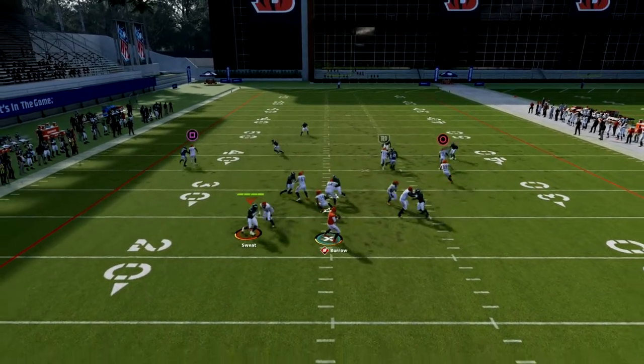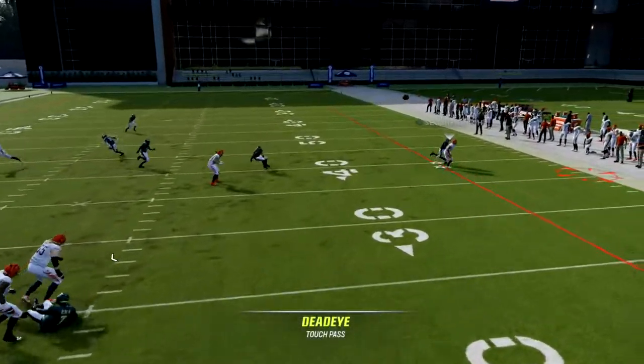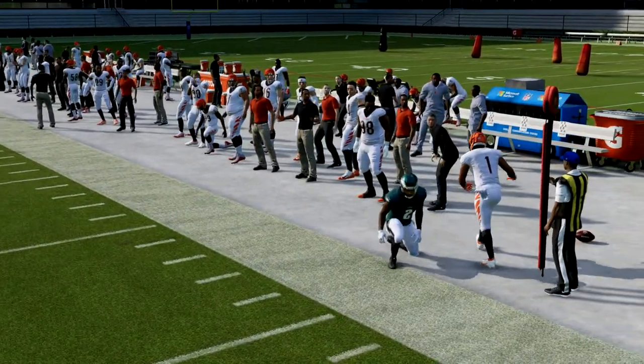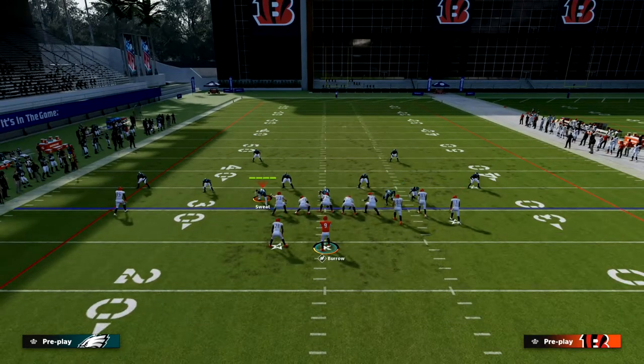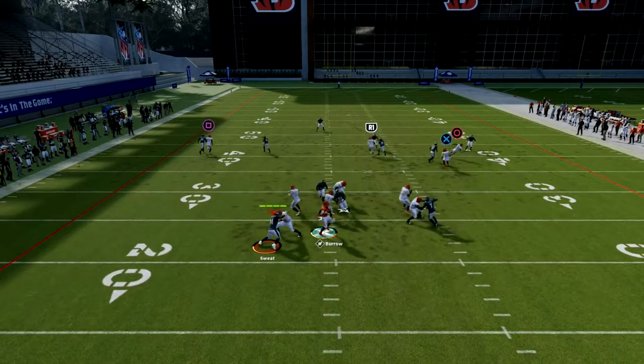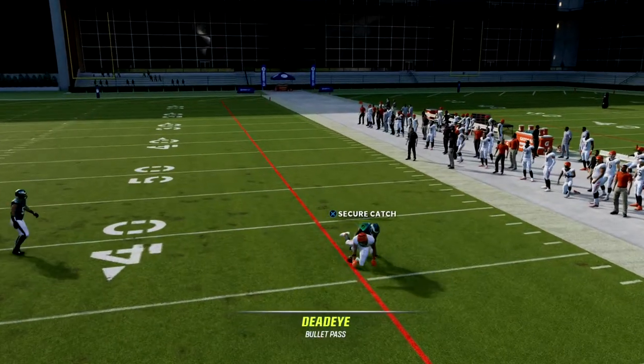The next read on this play is the circle receiver, the little sharp cutting out route. You don't want to touch pass it — you obviously want to bullet pass it. These rounded out routes are one of the most underrated routes in the game.